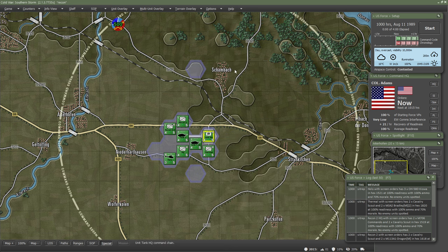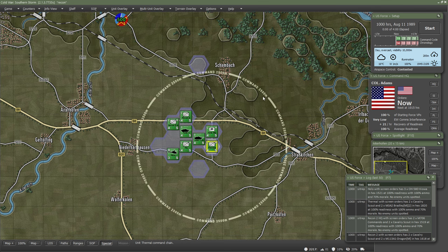Let me show you the command radius quickly. If we right-click and go to Show Chain of Command, we get this radius. Recon units are free to operate outside of their HQ's radius - that's what they're trained to do, and that's how they survive on the battlefield. We want to talk about command radius and classifying our units because most recon units are going to die on first contact if they're mismanaged. Remember, it's an extremely dangerous mission. They're out there spotting the enemy, and if the enemy spots them, they may get blown up and you lose a very valuable asset.